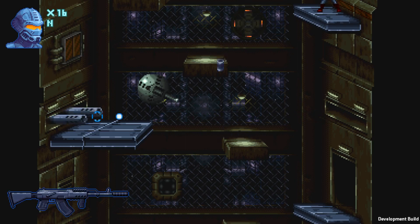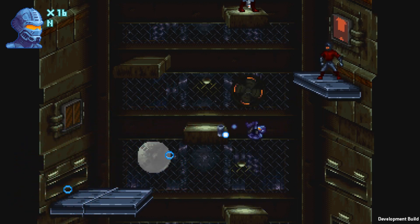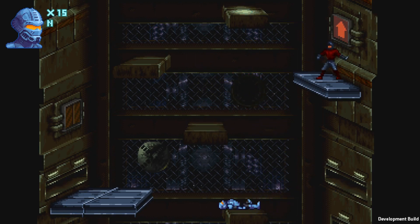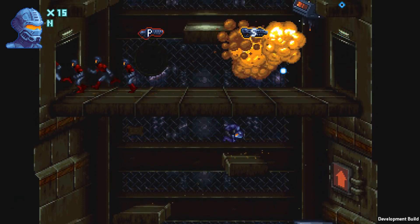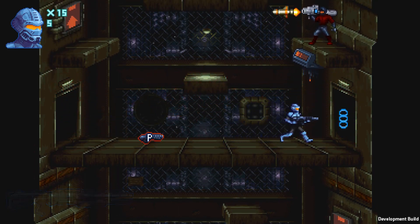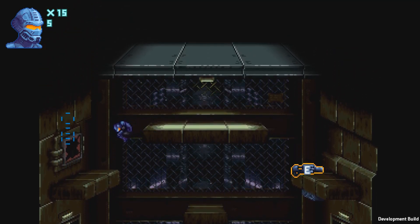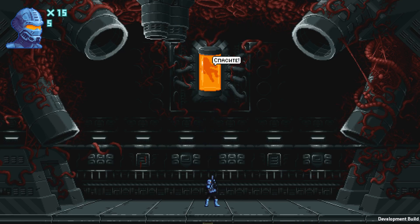For weaker enemies, the more rapid-firing weapons are a lot more useful. Here's the spreadgun — or the shotgun really. Music stops, so this is the boss encounter. That line is left untranslated, by the way.